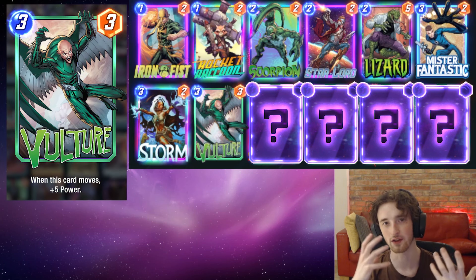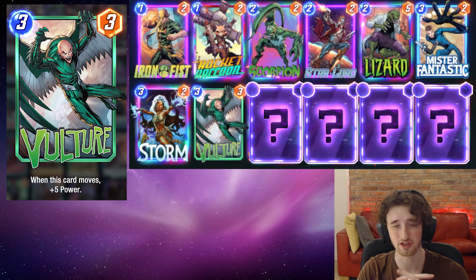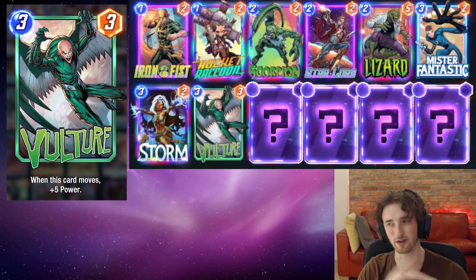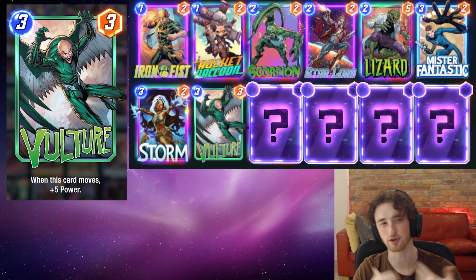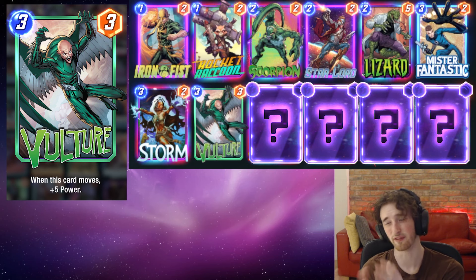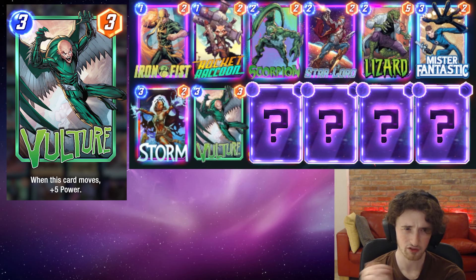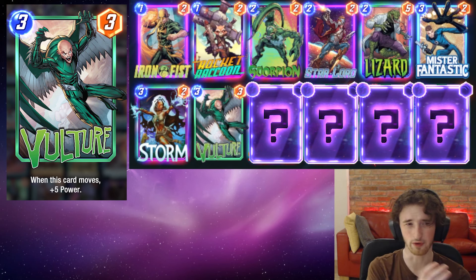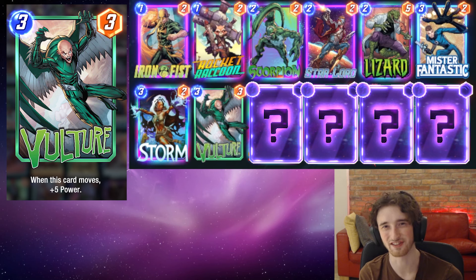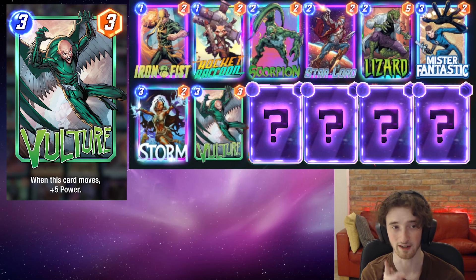Next we have Vulture — the card that synergizes with Iron Fist, getting up to ten strength from this essentially two-card combo, which is very good for pool two. You've got to think about it a little bit and make sure you're able to move that Vulture — maybe don't Storm in the middle because you'll be forced to put Vulture in the middle. Storming the left can be quite good because you're going to be able to move the Vulture across. Vulture is really really nice power — what truly distinguishes this deck from the earlier version I played. It's a very good combo.